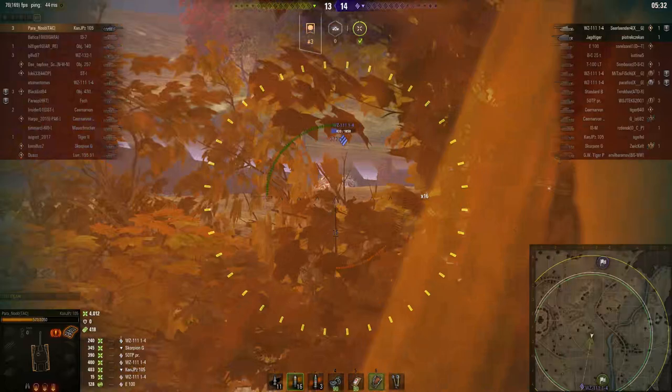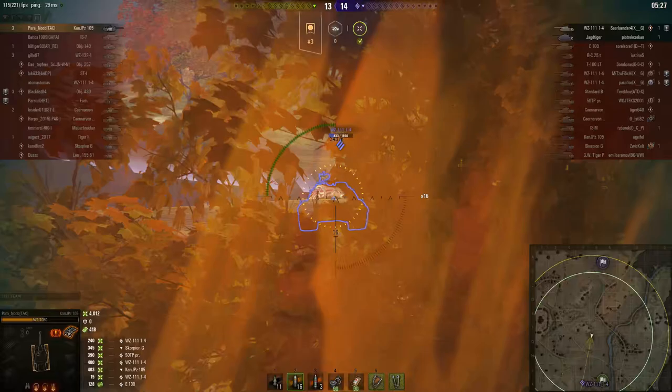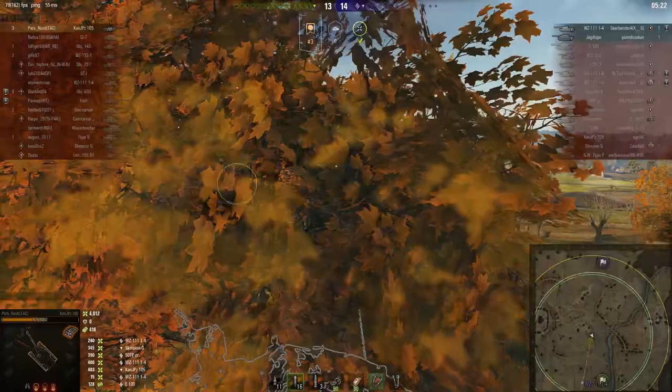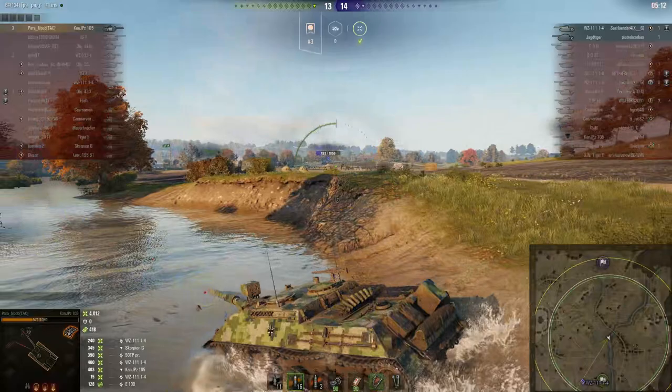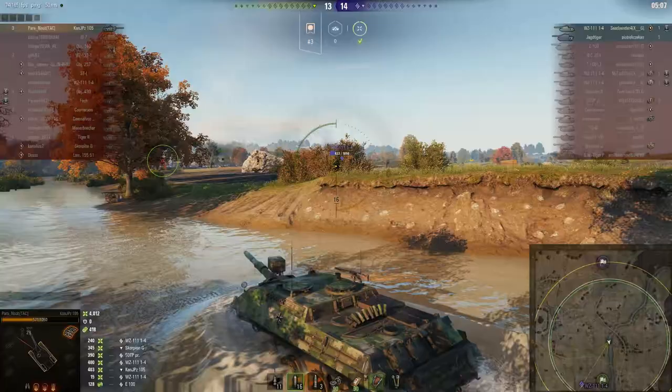The point of pulling back until the concealment in front goes opaque is so that you can fire through it and the target won't spot you. It doesn't make you invisible — you're only invisible to the target down the line of bearing you're shooting at. Any other target off to the side that doesn't have a line of bushes between you and them may still see you when you fire. And that will be bad news.